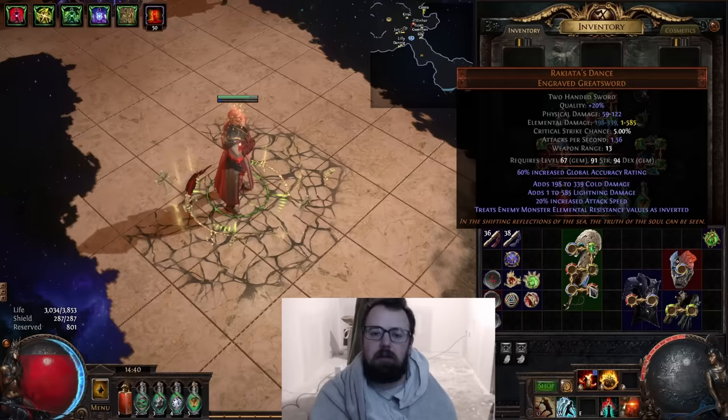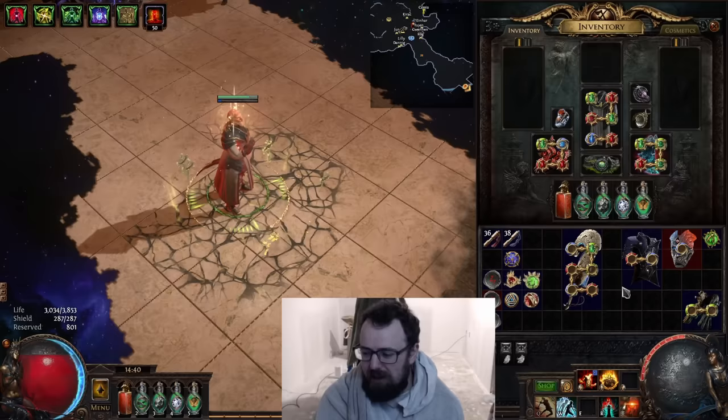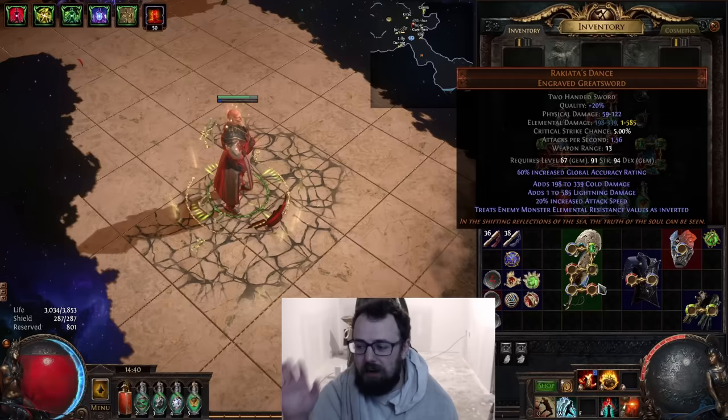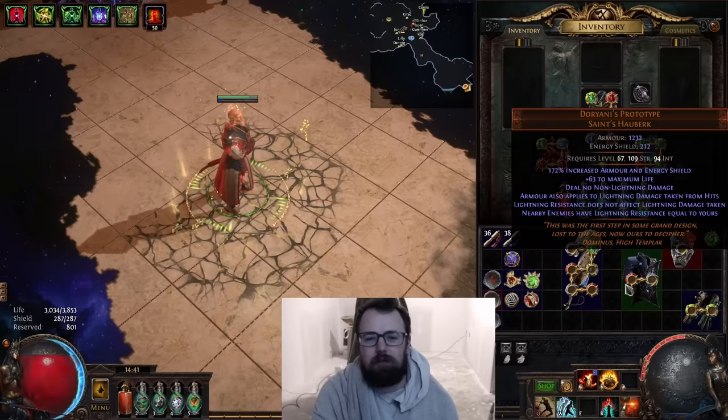There are a few ways to do it, and the most obvious are things like Dorian's Prototype, Eye of Malice, and Blizzard Crown. I want to stress some issues with Eye of Malice and Dorian's Prototype to help people use this item successfully. Dorian's Prototype forces you into lightning damage — it has a mod that says 'deal no non-lightning damage.' Right out the gate, you have a weapon with a bunch of flat cold that you're just losing. Maximizing one res to 50 versus 90 with Dorian's Prototype is not necessarily that great.